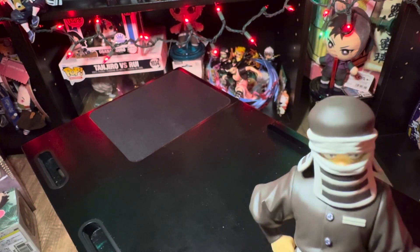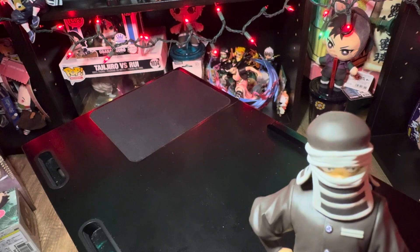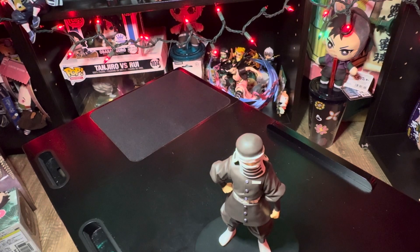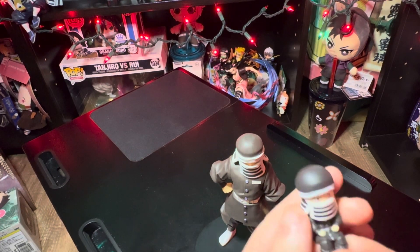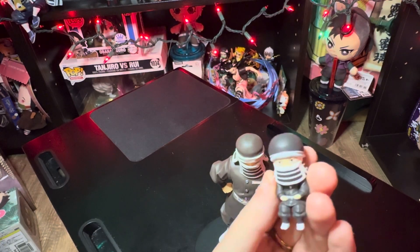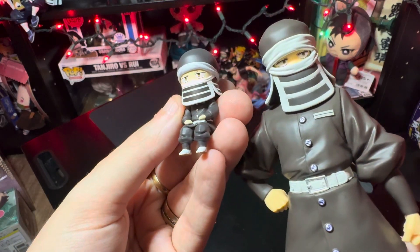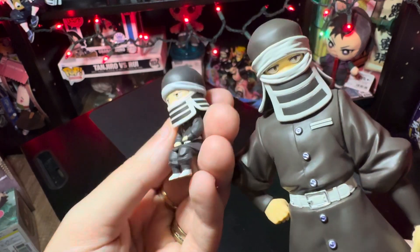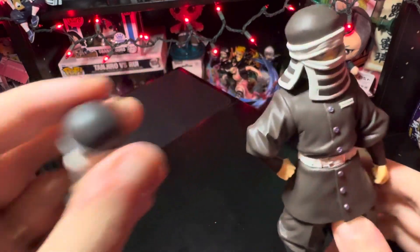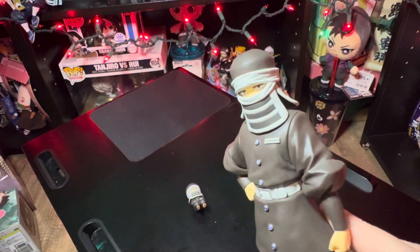The only other representation I have of this guy is from — is it Catan minifigures? I actually have it right here — had to reach up and grab him. Which is kind of random that they included him in that set as well. So I have two representations of him in my collection. Funny, this one you can see a little bit more of the eyes, but basically the same thing — same outfit, obviously. Kind of funny that I have two representations of this minor character.